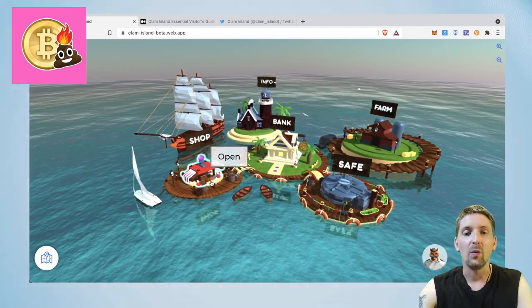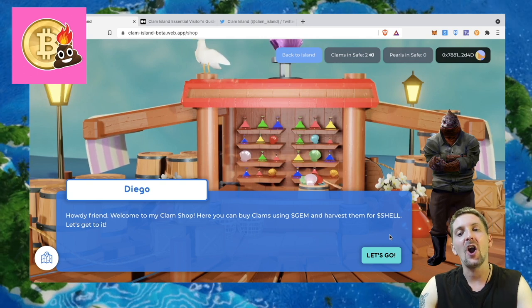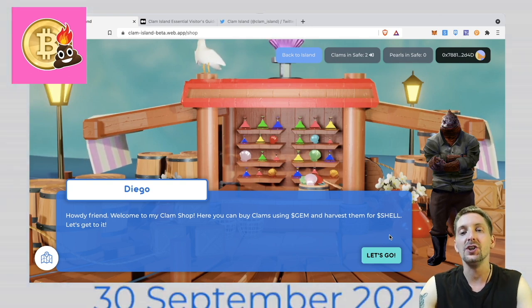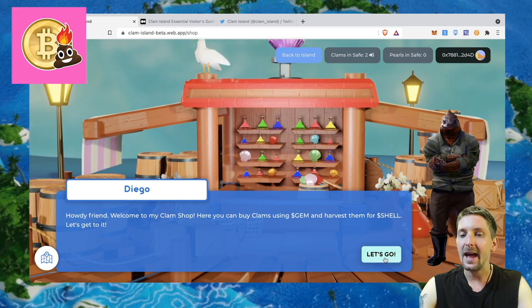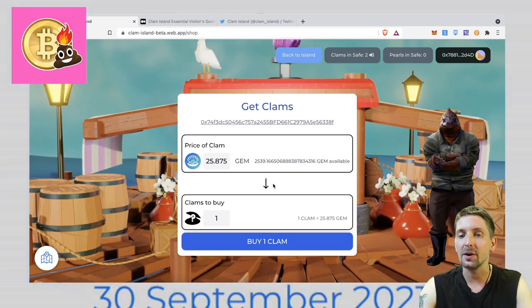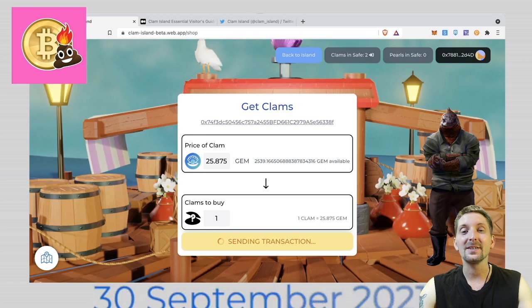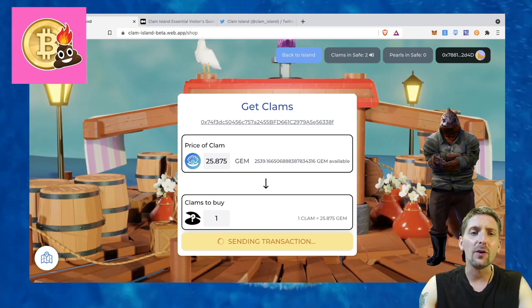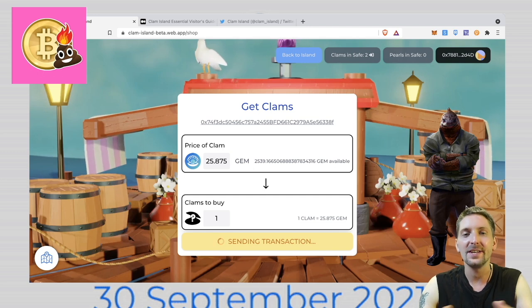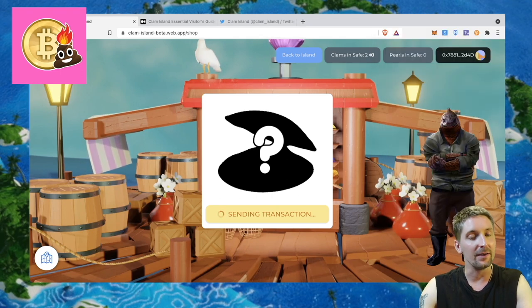Now we're moving from the bank to the shop. Here you can buy clams using Gem and harvest them for Shell. You can use the Gem token we just got from the yield farm to buy clams — should we buy a clam? It's 28 Gem per clam on the testnet; I'm not sure what the price will be at launch. There are over 1 billion different variations of clams that you can get with your Gem, all with rarity already figured out and tracked. They're fully 3D.